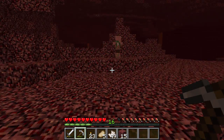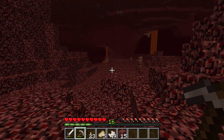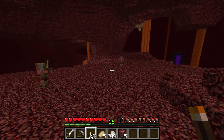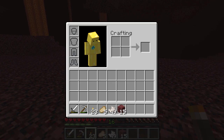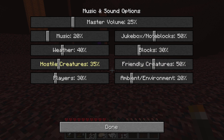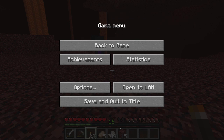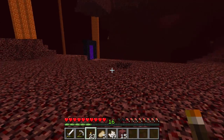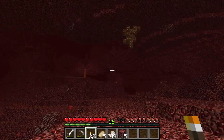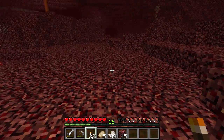So we need to go and get some glowstone. I really hope we don't get lost. I'm going to place a torch trail in case we get lost. I'm going to turn down the sound for mobs because that's really annoying. I'll just put them both down to 30 - that should be a bit better. So now we need to place a torch trail like Hansel and Gretel and follow our way to the glowstone.